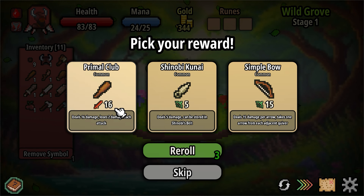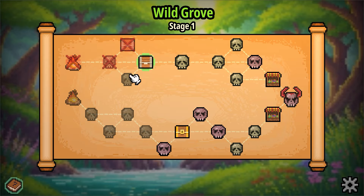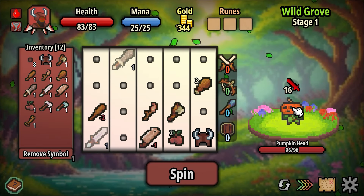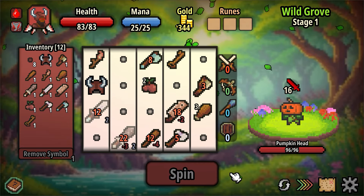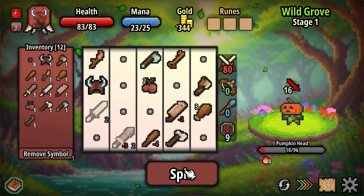A shinobi's belt, a club — let's re-roll that. A key! I will take a key. It's not going to help us now, but you have these special chests that you need a key to get inside. If you don't have a key, you can't access it — very disappointing.